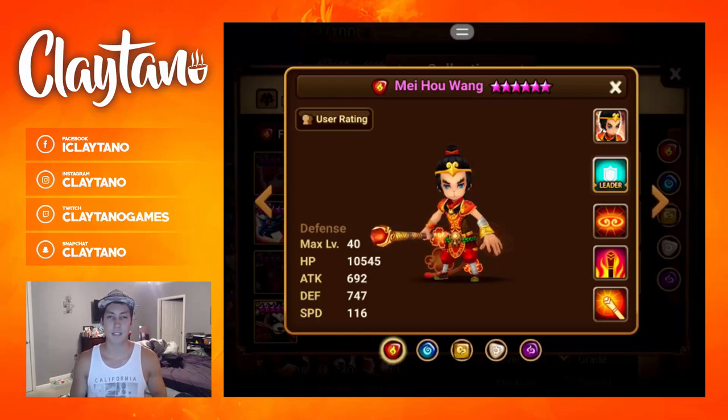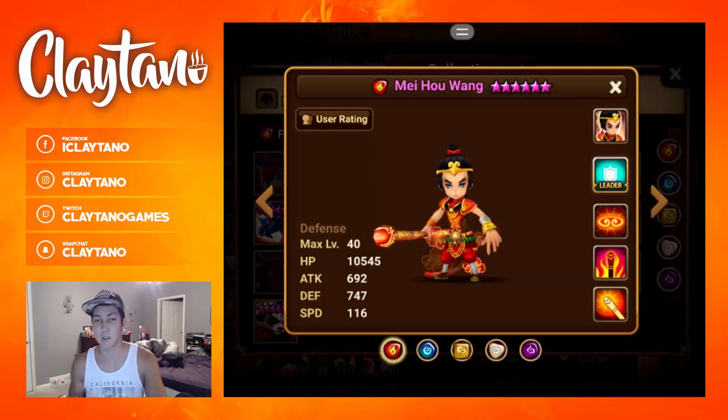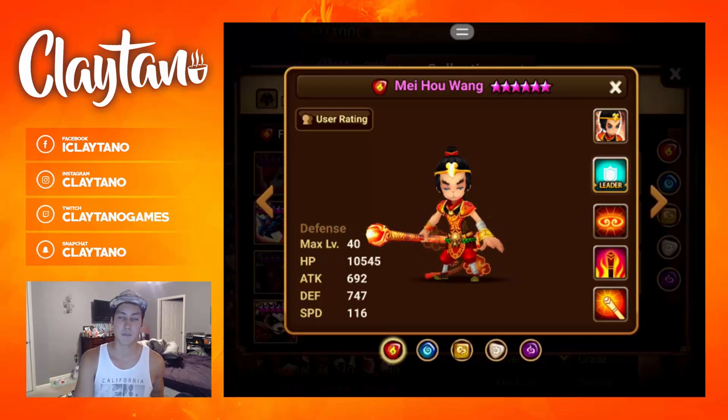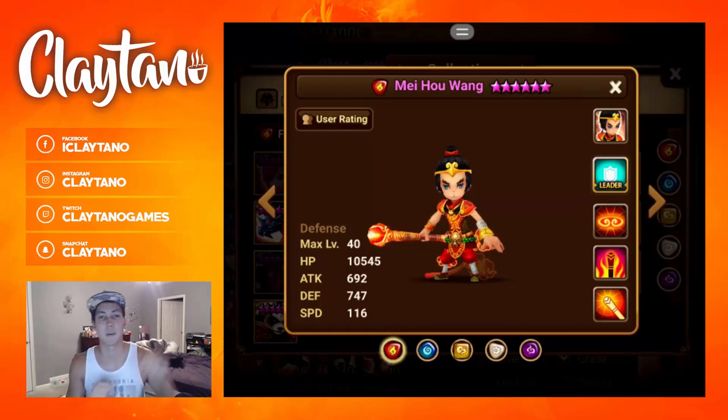For slot 4, you can go either crit rate or crit damage. If you can get 85% to 90% crit rate with crit damage on slot 4, then absolutely go for it. If you can't, I recommend going crit rate on slot 4 and getting crit damage from substats instead. For slot 6, go either attack or HP again depending on your substats — if you can get a lot of HP from substats, go attack; if you can get a lot of attack from substats, go HP in slot 6.